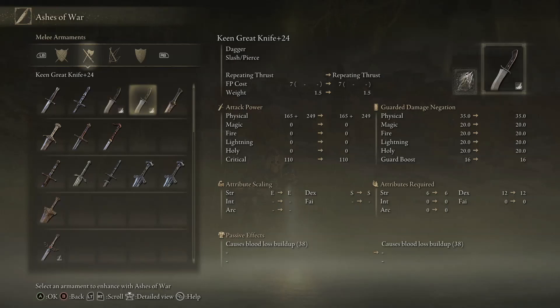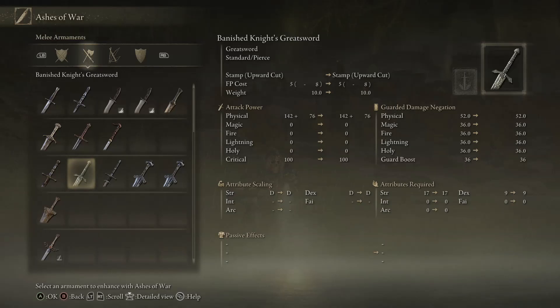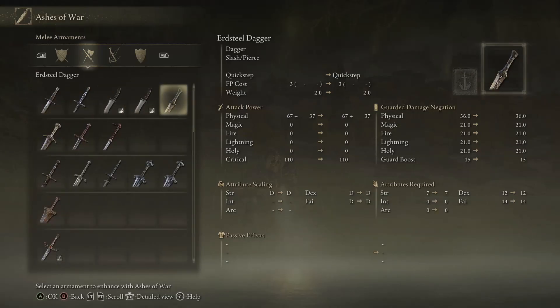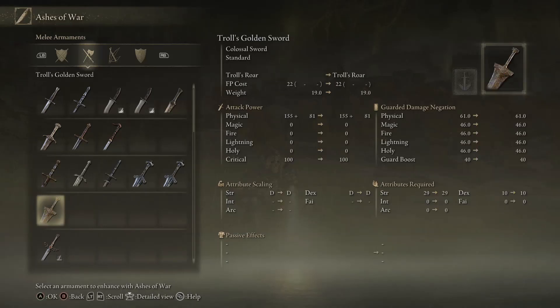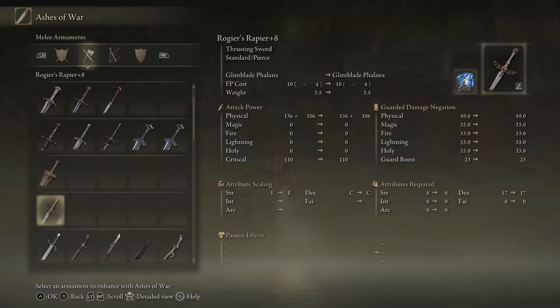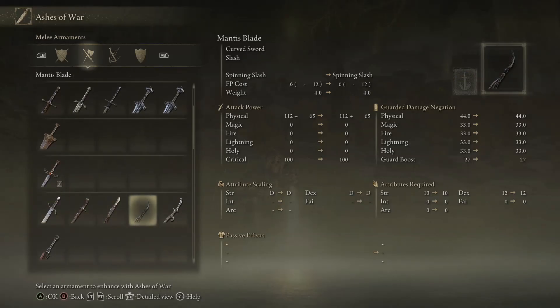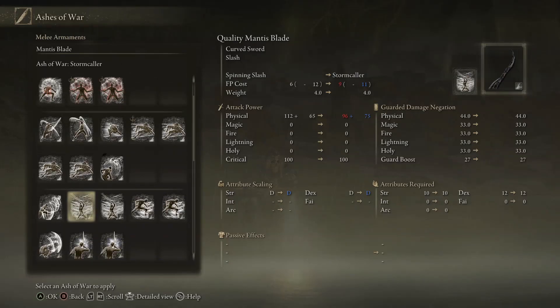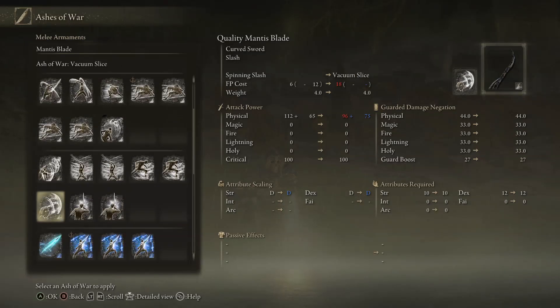Pretty much just pick any weapon that's usable. Some weapons can't do it — if it's a special weapon you won't be able to change attribute scaling. But a normal weapon, like the Mantis Blade for example — you can see there are all these different Ashes of War I have, and it also gives the weapon a different name. Heavy ups your strength scaling and drops dex. Keen ups your dex and drops strength. Quality ups both a little bit. If it's blue, that means it went up in some way.